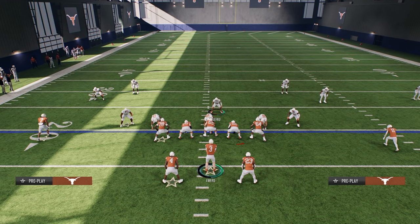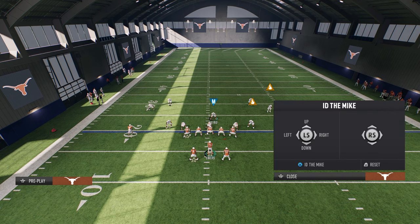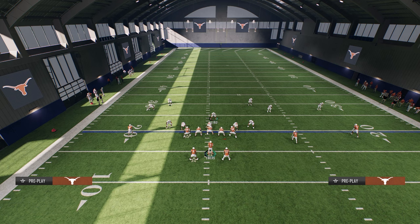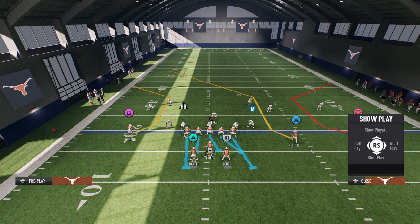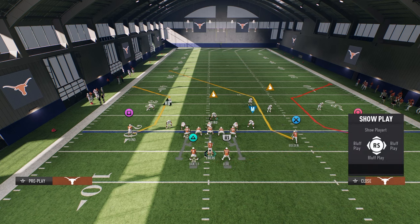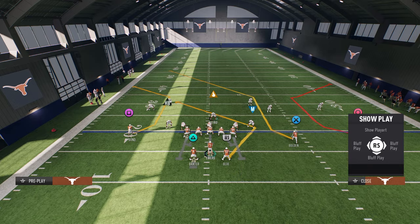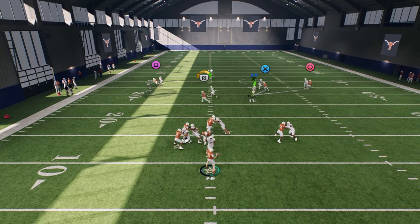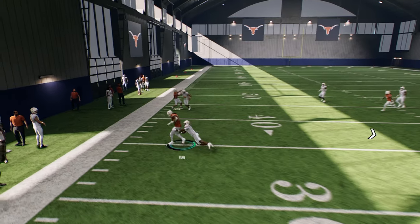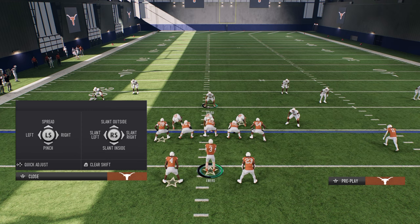Half slide basically either way - here we're going to half slide to the right, block the running back, and ID this guy. See that the protection ID is on him - see how it says halfback over the top of the guy. Now we can run this guy on a route. Watch - this will block the blitz, and then you can just throw your routes.